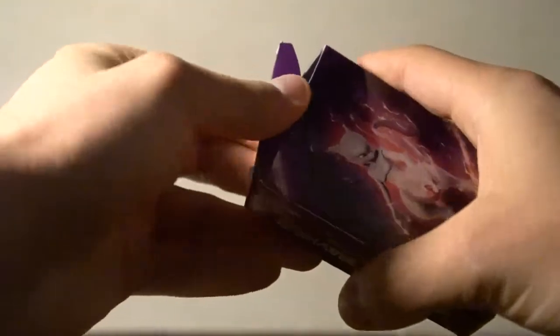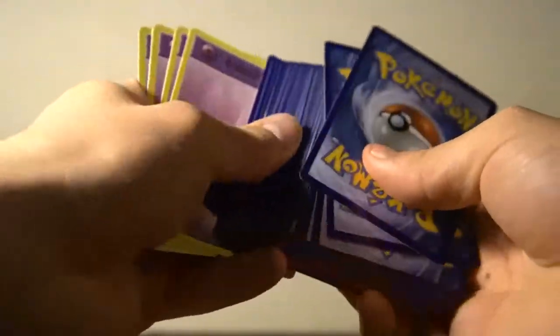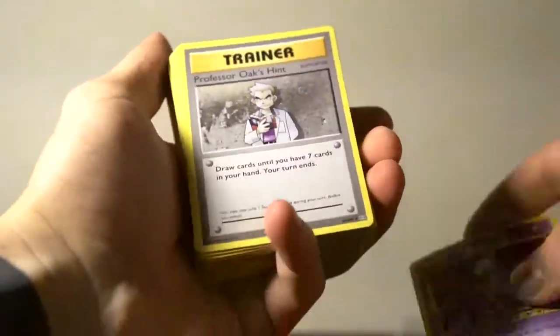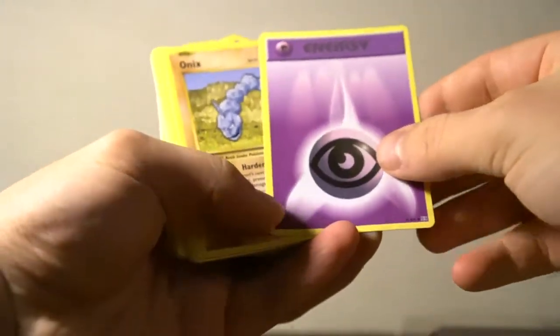Let's get into the cards here. It's all mixed up. We've got a Mewtwo card here. Got a Professor Oak's Hint — draw cards until you have seven cards in your hand, then your turn ends. That's pretty good. Basic Energy. Got the Onix in here.